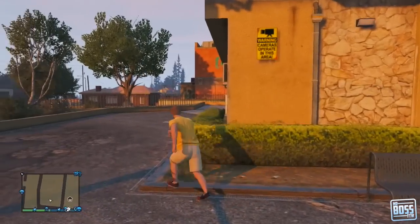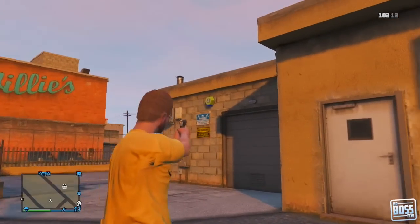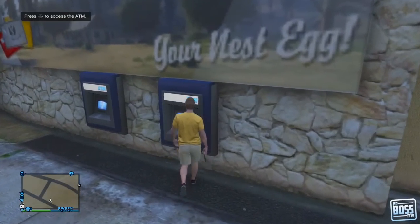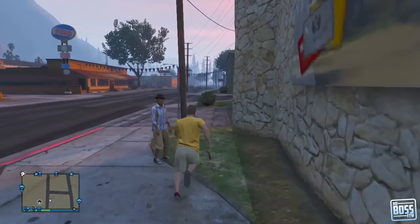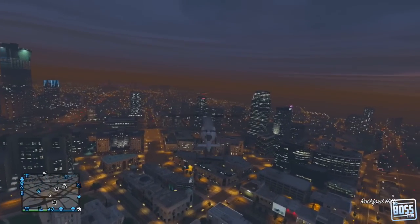That gives me great evidence that Rockstar is going to probably use this building for something other than just a placeholder. In the campaign they actually test out the security measure on the building as well. You can also use the bank as an ATM, so it is fully functioning, but I'm sure Rockstar has more plans than just two ATMs on the side of a building they put a lot of detail into.